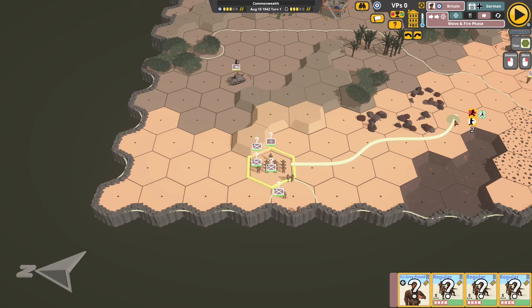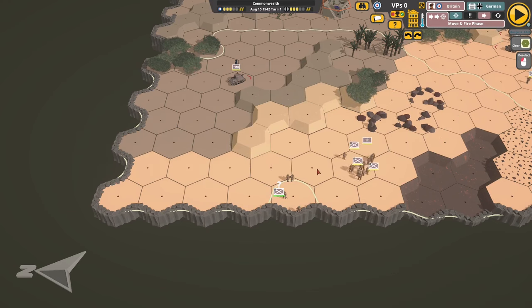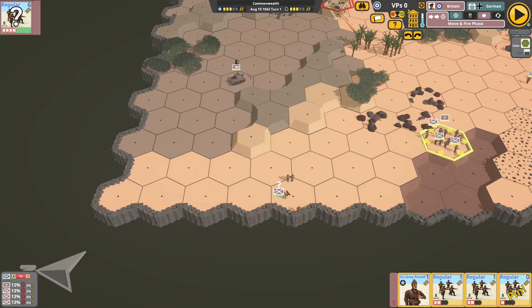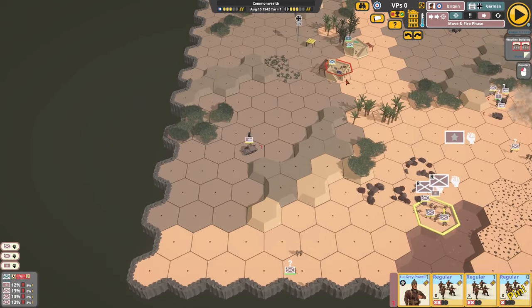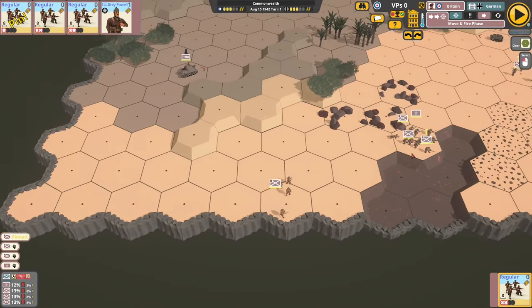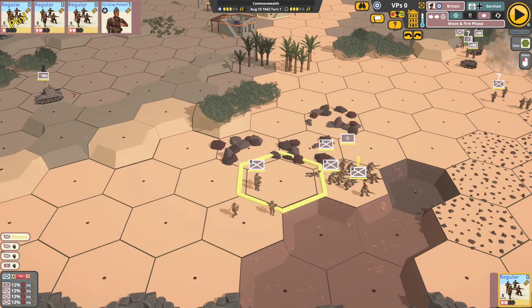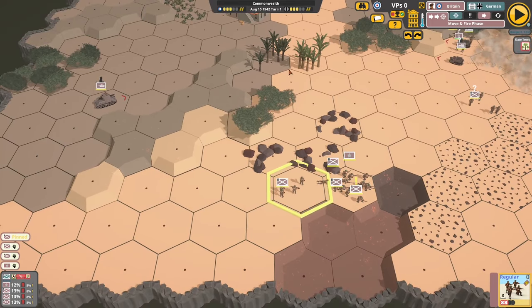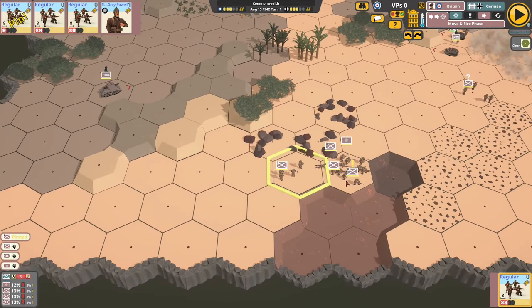Regarding movement: if you have a squad leader in your hex, you can move a long way. If you don't have a leader, you move less far. Bear that in mind, though one disadvantage of grouping together is that everyone will suffer the same fate when fired upon.